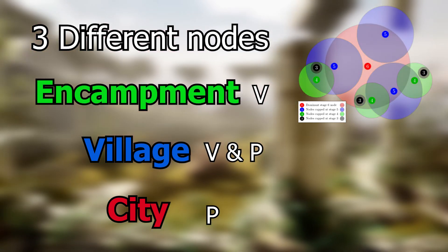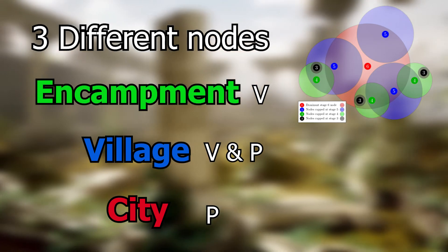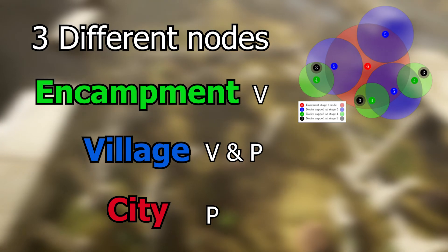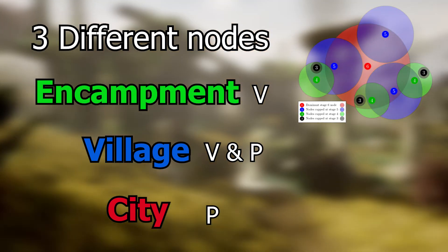During this time, any citizen of a vassal will be bound to the diplomatic state of the parent node. Nor will either a vassal or a parent be able to declare war on one another.